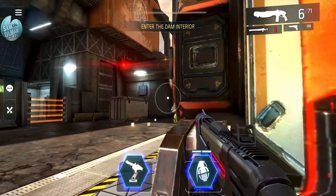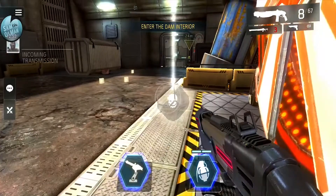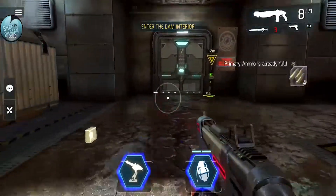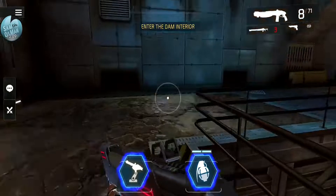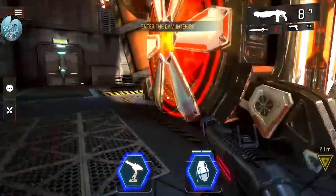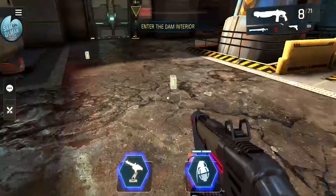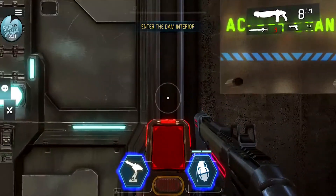I'm about to die - hiding behind here to refresh health. Whoo, that was the closest I've ever come to dying. Okay, I drew him out and shot him in the face. Gray item - common, but I'll pick it up just in case. Reloading ammo - primary is full, need secondary. Looking around for special items. There's nothing back there, so continuing the mission. As far as I can tell there's no specific time benefit to completing it quickly, but there might be later on.